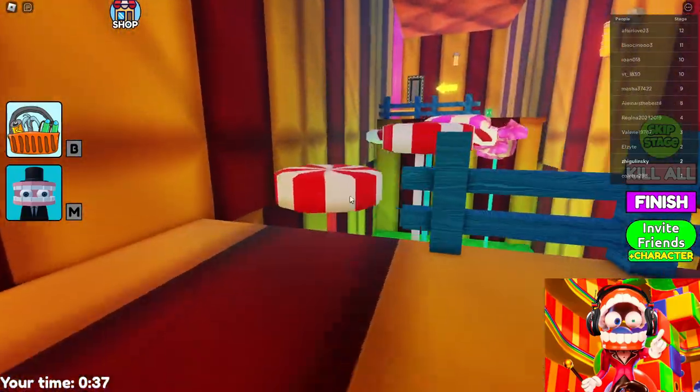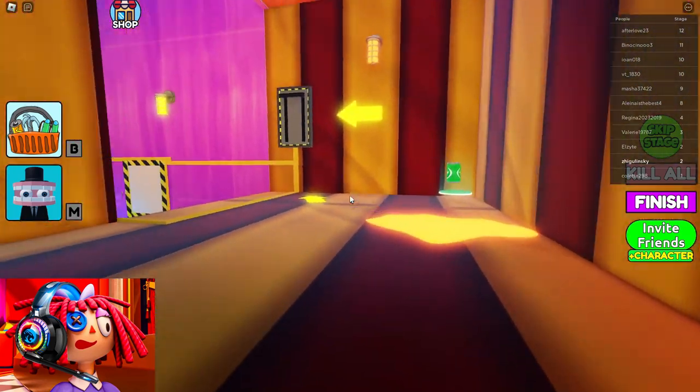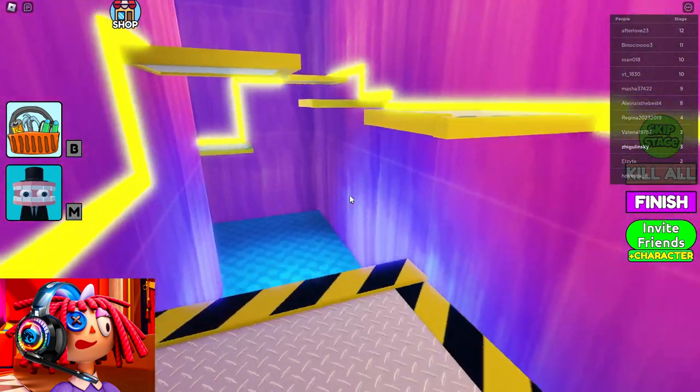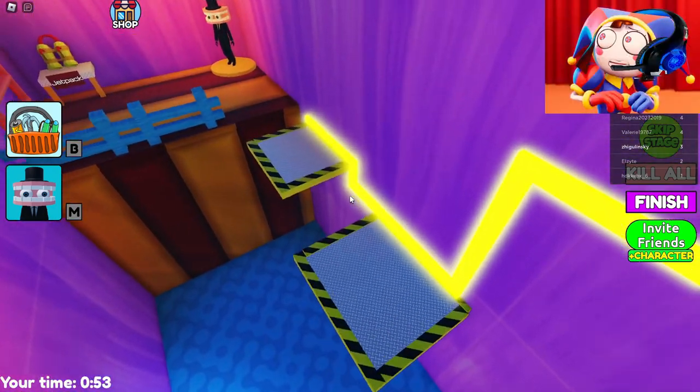But this time the game will be really different. Just look! Even Obby looks different at the very beginning. There are candy platforms here. This looks pretty interesting. In front is a huge lever that raises the platforms. This location is really very different from all the ones we played before. I really want to see what the first boss will look like.